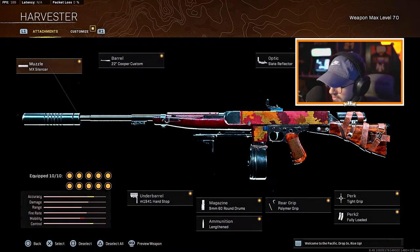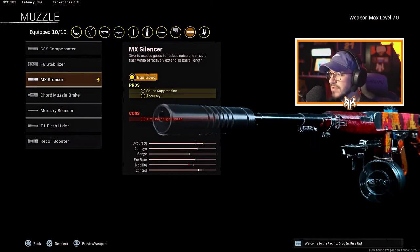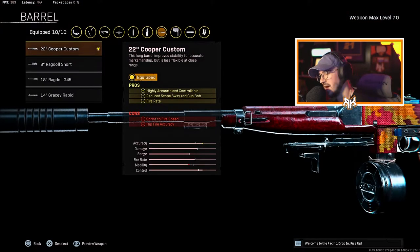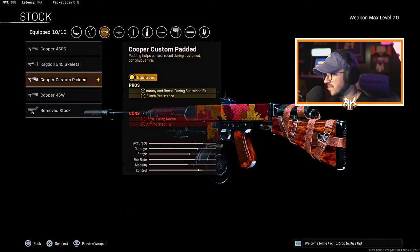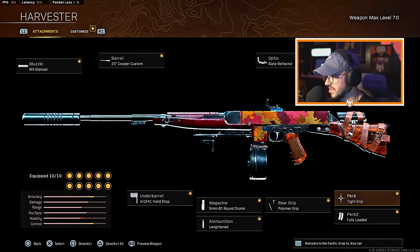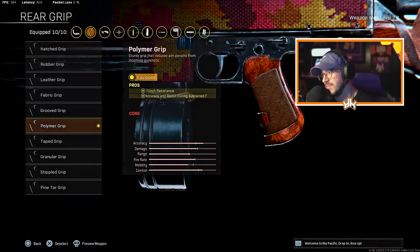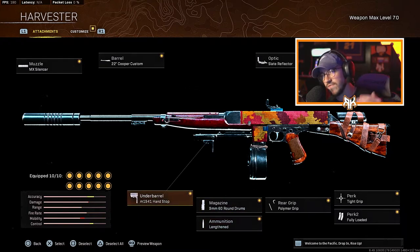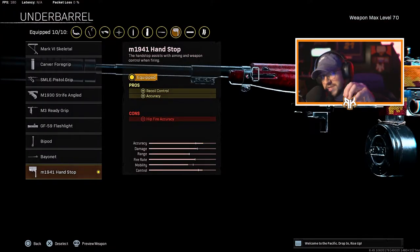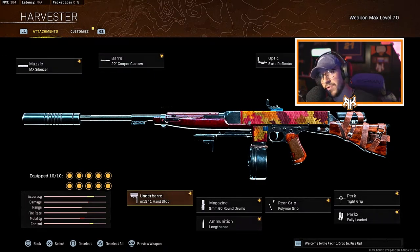For the Cooper AR: the muzzle is the MX Silencer for sound suppression and accuracy. The barrel is the Cooper Custom, which gives it literally no recoil and a faster fire rate. The optic is the Slate Reflector. The stock is the Cooper Custom Padded Stock for accuracy and recoil. The perk is Tight Grip for accuracy and recoil, Fully Loaded for perk 2. The rear grip is Polymer Grip for accuracy and recoil while firing. We have the 60-round mag, Lengthened for ammunition — crucial because it takes a moment for bullets to connect. The underbarrel is the M1941 Handstop for accuracy and recoil. This thing has almost negative recoil — it shoots like the M13. I love this weapon.